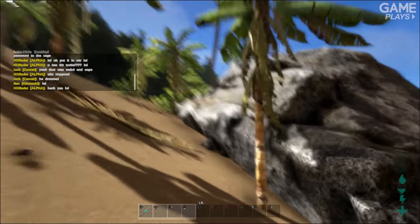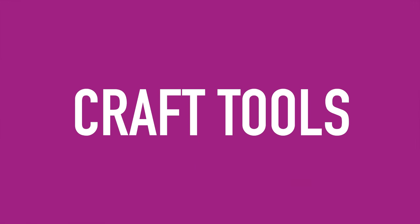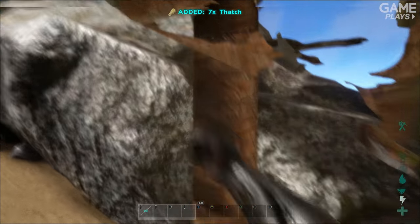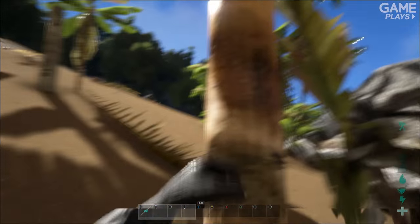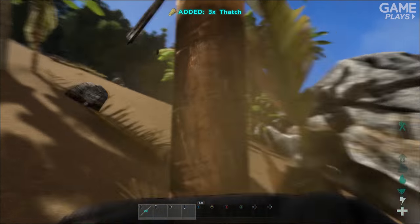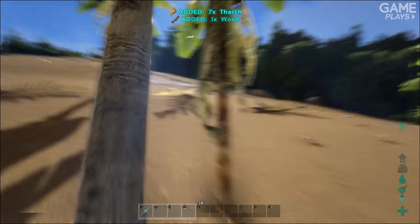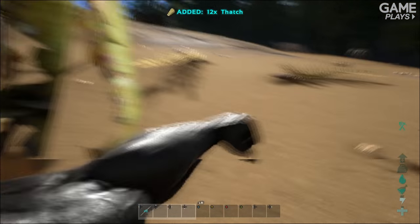So we're going to have to build a fire. When you start, you've got no tools, so the only way to get stuff off the trees is to punch it. This does damage your health — you can see on the right hand side my little health bar is slowly going down as I'm punching these trees. But when you start, you're going to have to punch these trees to get a bit of wood and a bit of thatch so you can build some items.